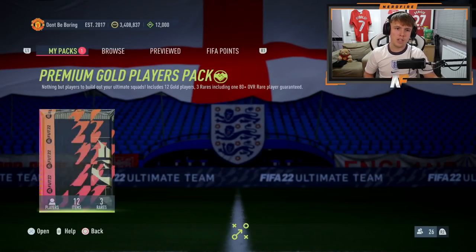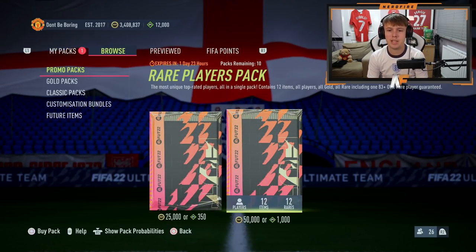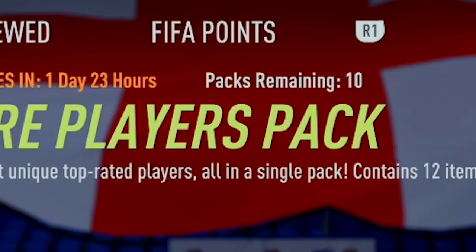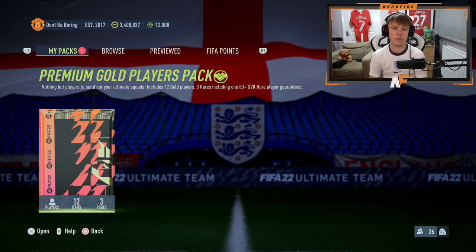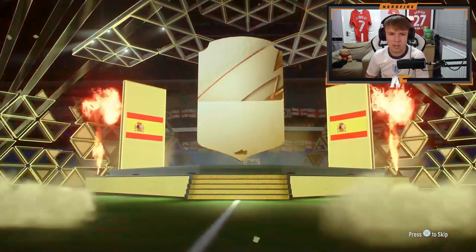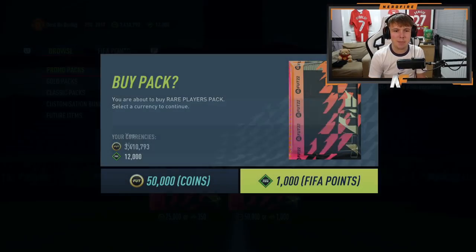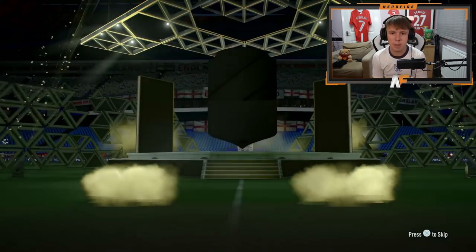It's 6pm and we've got the brand new team-up promo packs. We've got Premium Gold Player Packs and 50k packs. We've got 10 of the 50k packs to go through. Let's go with the Premium Gold Player Pack first though - this is from an SBC. It's going to be boring... and it's going to be Canales. Okay.